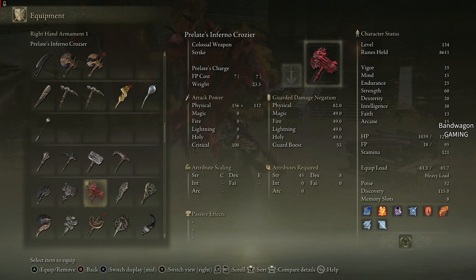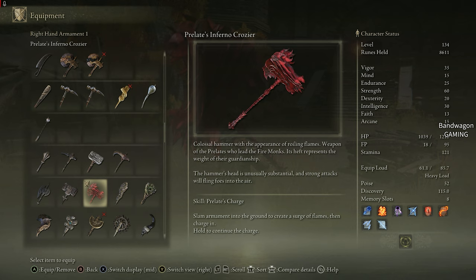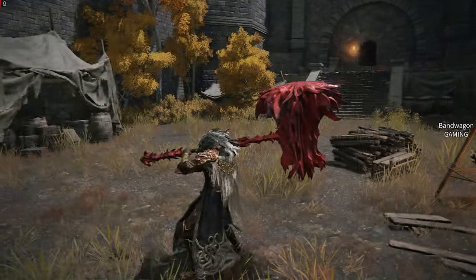It scales with strength and starts off at 156 damage — that's really good. The guard is also very good. It's a colossal hammer — weapon of the prelates who lead the fire monks. Strong attacks will fling flames into the air. The skill is Prelate's Charge: slam the armament into the ground to create a surge of flames, then charge forward — hold to continue the charge. Good weapon.